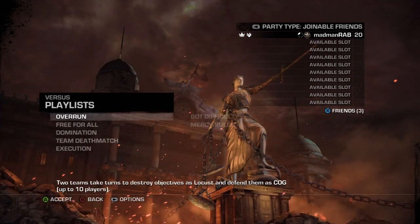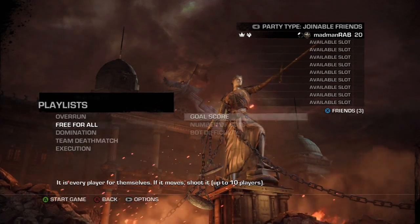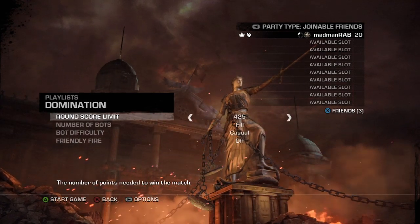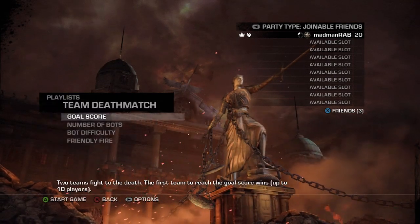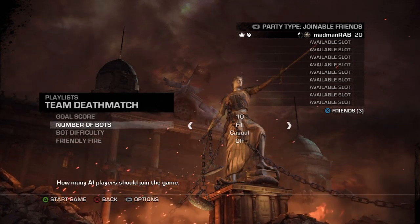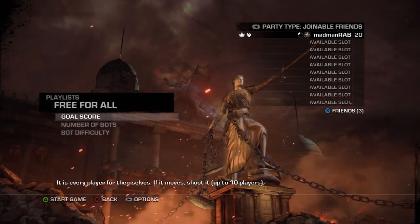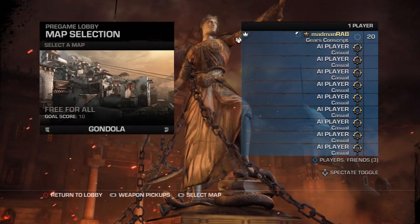Go to Versus, then Private. On Free-for-All, set the score limit to 10, fill it with bots, and set it to casual. For Domination, the score limit is 50, fill it with bots, casual, and turn off friendly fire. For Team Deathmatch, it's a score of 10, fill it with bots and casual. As soon as you complete the game it will back you out to the main menu and then you just move on to the next map.